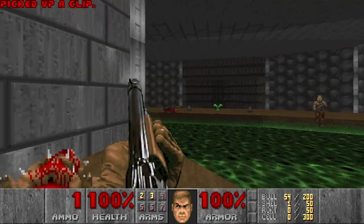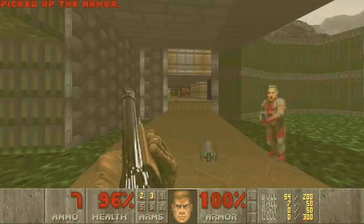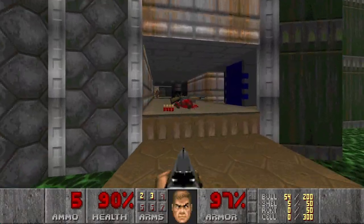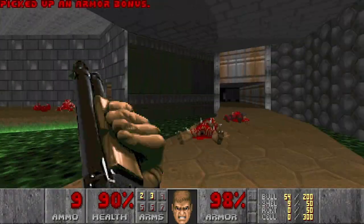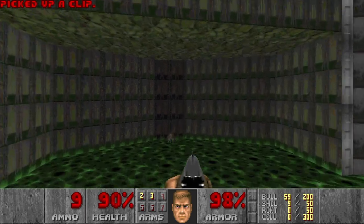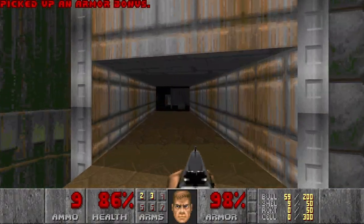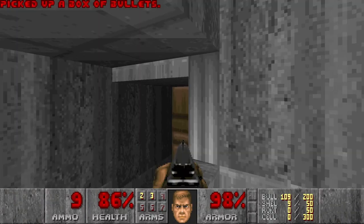Trap. I need your shotgun. Thank you. Oh no — I just wasted this green armor. That's fine, and someone's sniping me. Which way should I go? Let's go here first, with some ammo and rockets. And this is a secret.